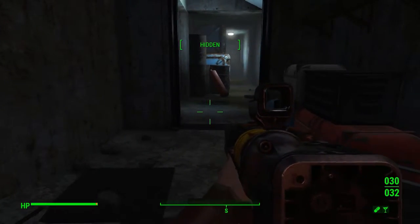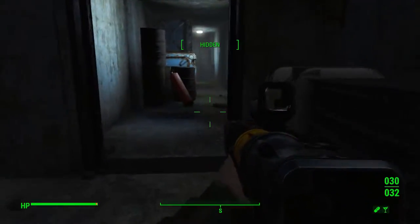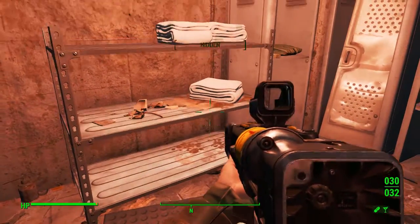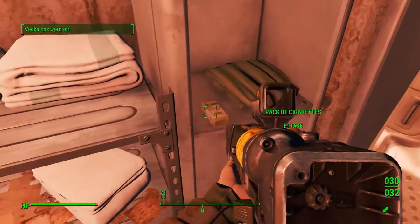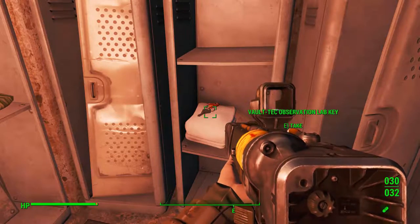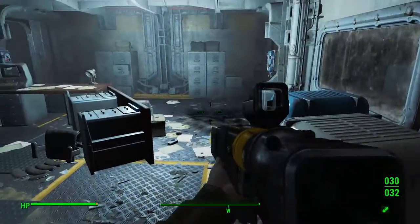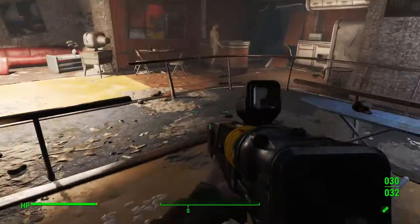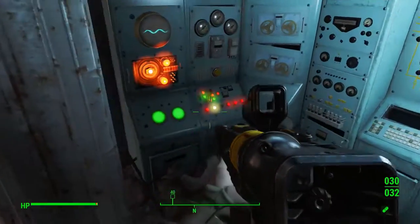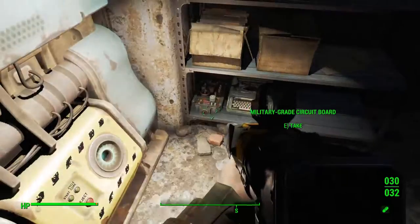Where is it, where is it, where is it? Not here. This is the way to that other area — that's not what I'm after. Vodka has worn off — that is quick. Oh, there it is. Vault-Tec observation lab key. And StarCore. And Fusion Core — yeah, that's nice.